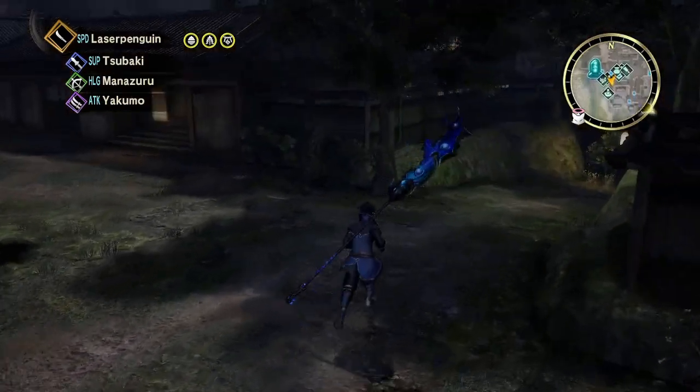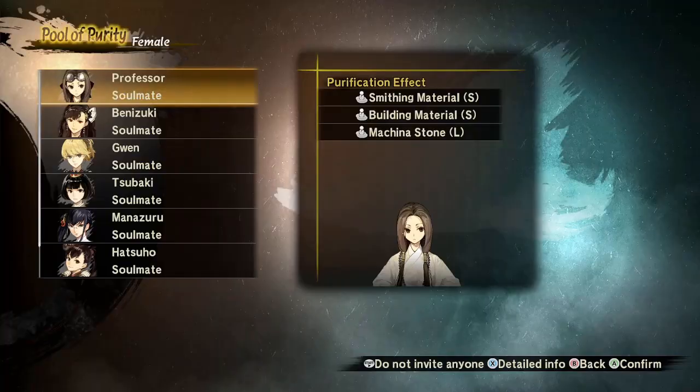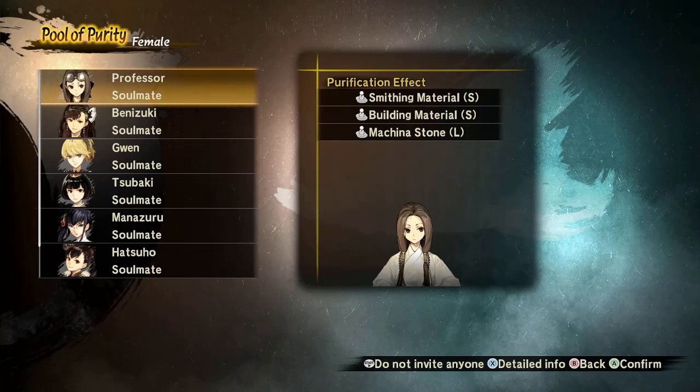The same goes for the shrine: make sure you're always activating your growth prayer, which makes it easier to level up your matamas, and the other buff that makes it easier to find new matamas — both are very good to have active. You'll also unlock a bath pool area that provides pool purity, which helps you during missions by fighting the miasma.